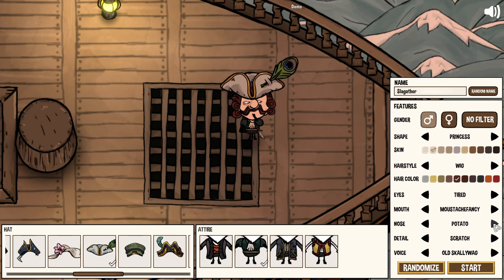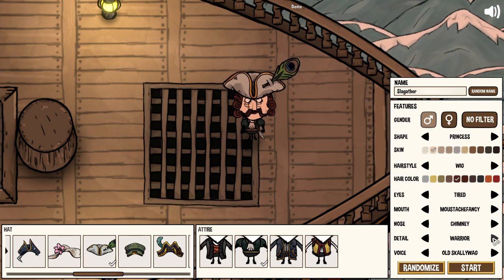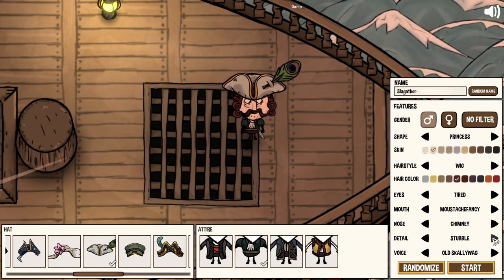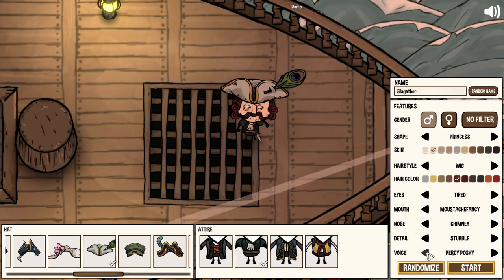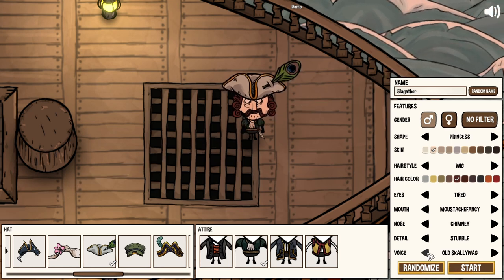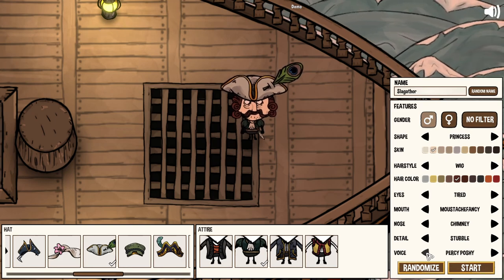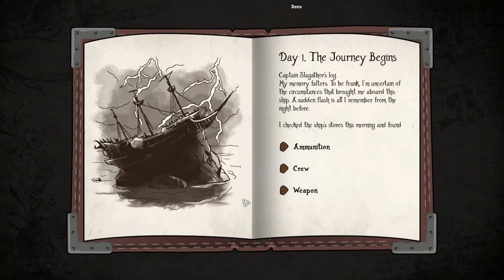We have to go with a potato head or a chimney — let's do a chimney. Scratch, skidmark warrior, warts, wrinkles, stubble — let's give him some stubble. We will lead this blasphemous crew into the depths of hell and we will come out victorious! I can get into these games, I don't know if you can tell.